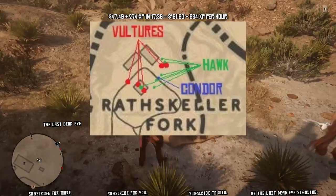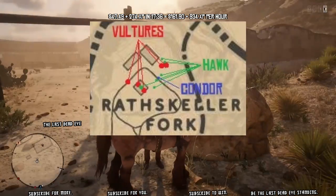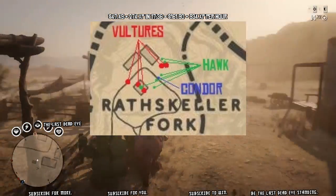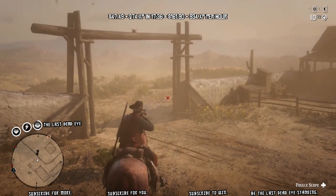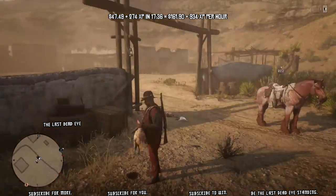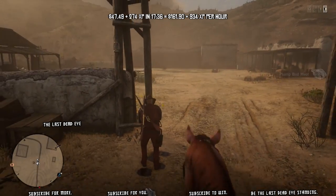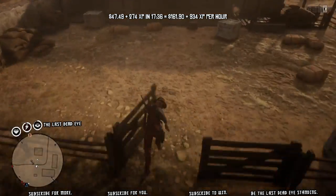The glitch part is: when I go down to the butcher and close the application, then log back in, it defaults to the most recent properly-logged-out save — which was earlier in the show, right before I logged out after eating food to get my cores up. That position is saved as the last spot I logged out properly. So closing the application down by the butcher simulates a crash, and when I log back in it goes back to that default save — right up here at Rathskeller Fork. It's like a free fast travel to any position on the map. You just have to set it up once by properly logging out where you want to do this exploit, and after that you just close the application to come back.